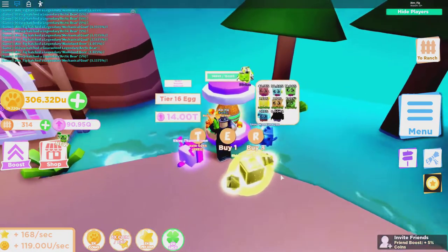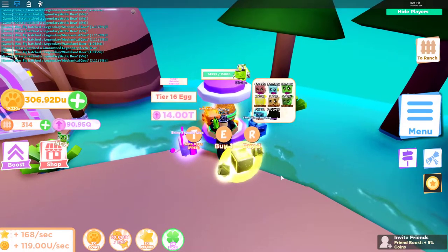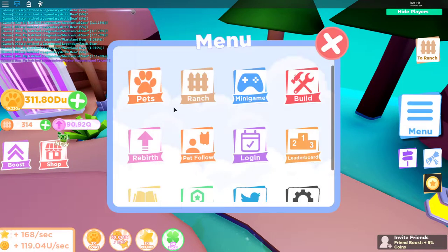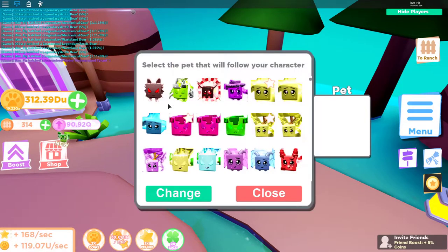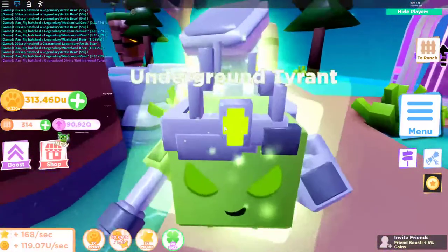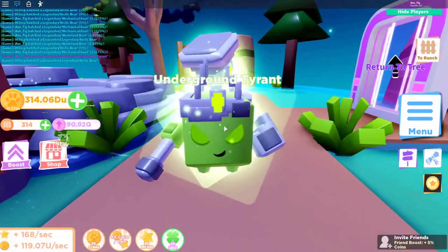14,999 eggs hatched — it actually took me 15,000 eggs just to get this divine. Only one more to go. I cannot believe it took that long — the Pet Ranch gods do not like me. But here we go — the Underground Tyrant is mine! Finally got it. I'm equipping it right now and it looks amazing.